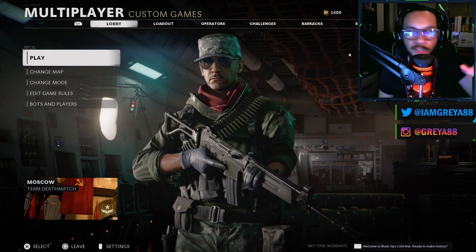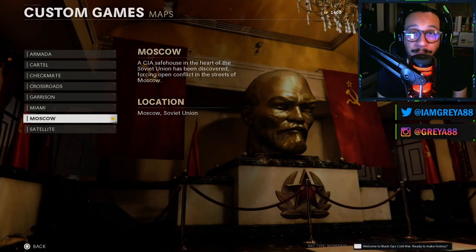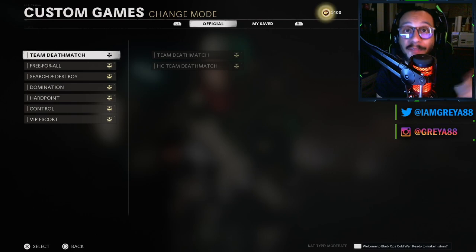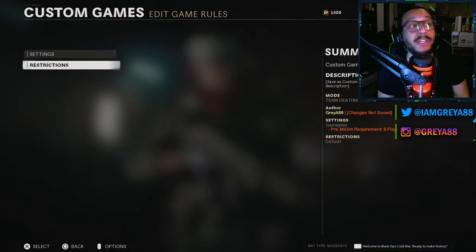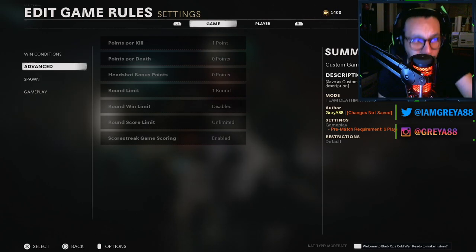Once you're in the custom game menu, which you can see on screen, it's pretty straightforward. You have the option to change maps — whatever multiplayer map you decide. You can also change the mode; there's a select number of modes available for now and I'm sure they'll add more in the future. You can also edit the game rules and start from settings.